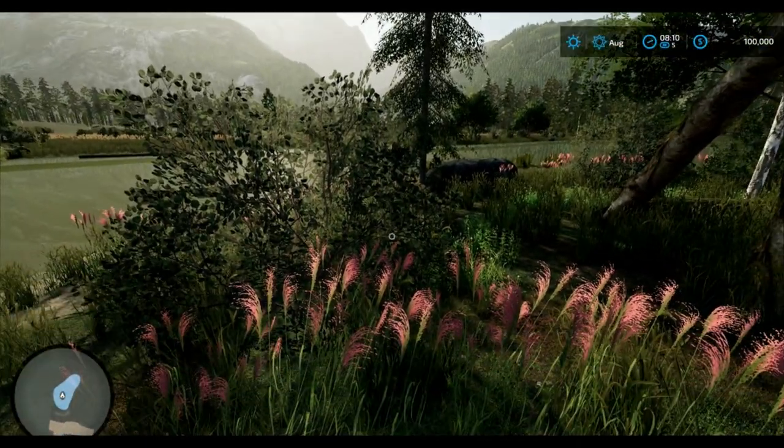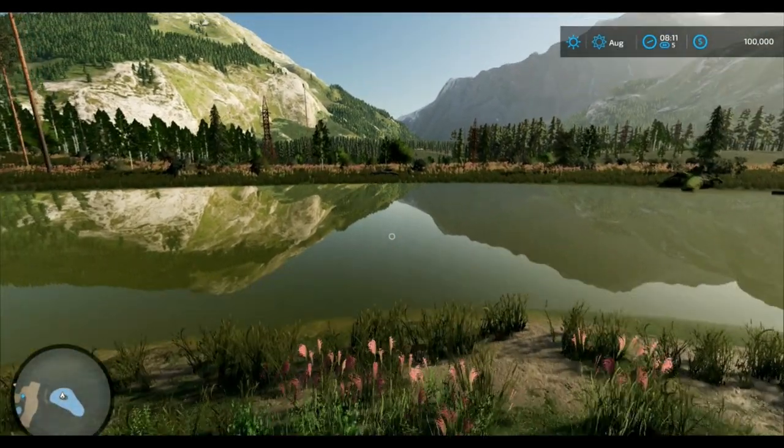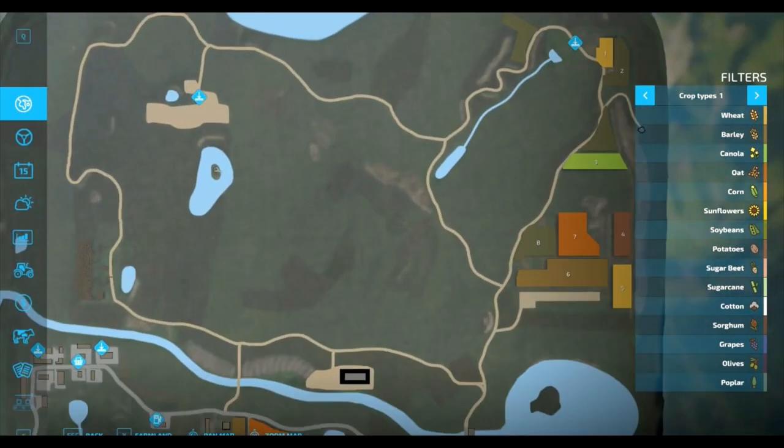The subject today for our coffee chat is burnout, but before we go into our coffee chat, we are going to take a look at the map so we can find out where we're at. We're in this little island — that's very interesting. There was another map I tried that had you surrounded by water like that.